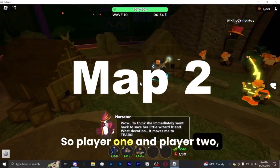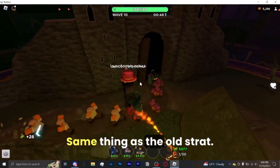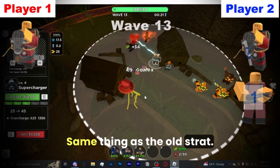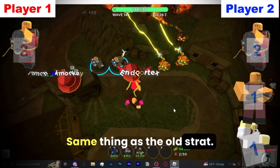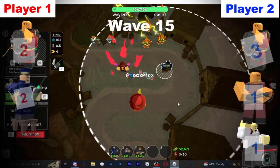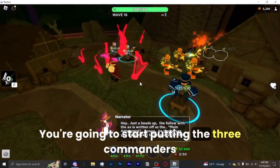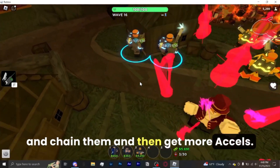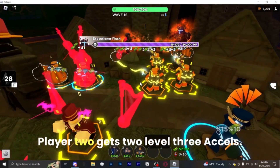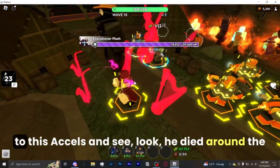Player 1 and player 2 are both getting level 3 excels to kick it off. Player 2 is getting a pyro right here — same thing as the old strat. Player 1 gets 2 excels to level 3, then start putting 3 commanders and chain them, then get more excels. Player 2 gets 2 level 3 excels, then get a level 3 DJ and go back to placing excels.